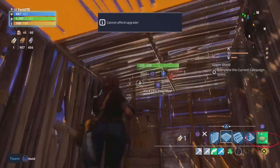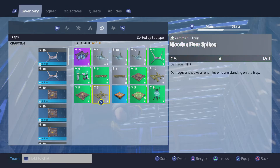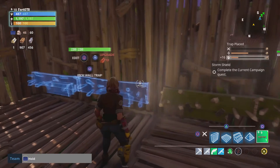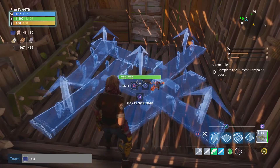Now we have an extra building structure which is traps. These traps will actually feed on your base — they can go on the walls, the ceilings, and the floor. They basically just kill zombies, that simple. So you do want these on your base for a variety of different kills you can get against those zombies.